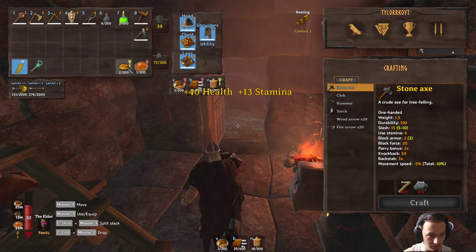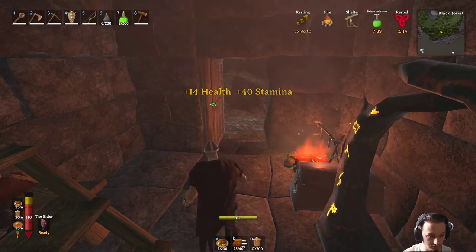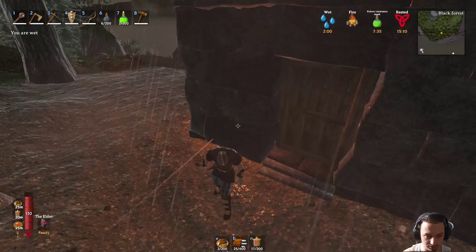Let's go with a lot of health for now - this one's stamina, what about this one? 40, let's go with that. All right, so I made a lot of good food. I built this little shack right here, just want to get it marked.